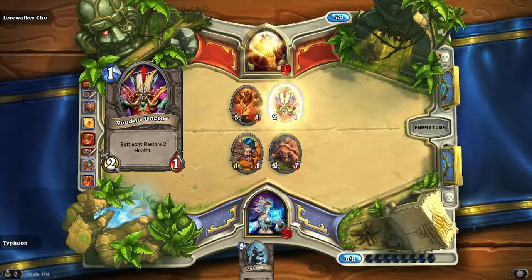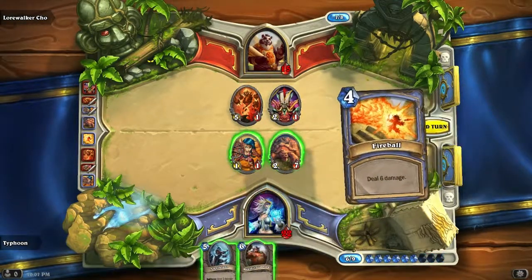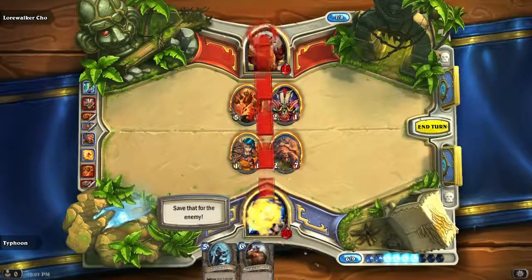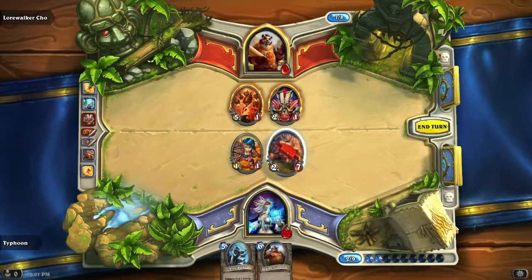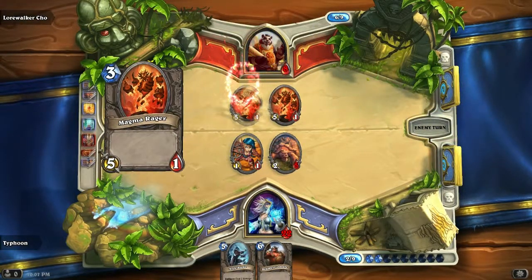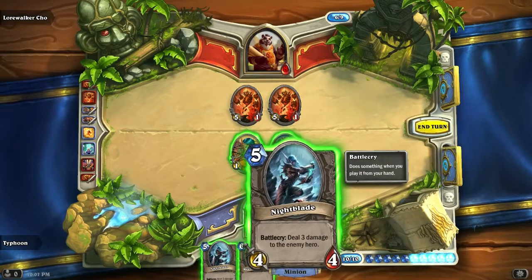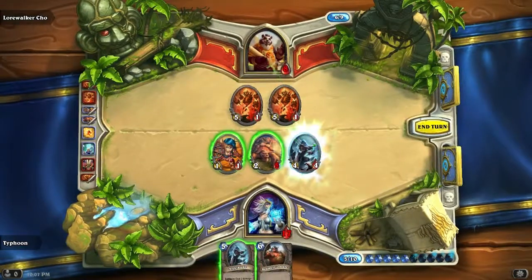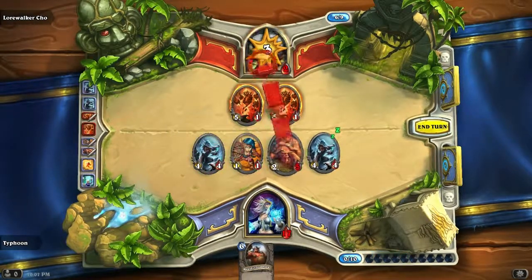Oh, he's attacking me directly now, you douche. What would be the smartest thing to do here? This can do two damage — that shouldn't kill me, right? Deal three damage to the enemy hero. Alright, so I can win the game right here. No, not quite. This one will do three damage to him too. Boom, and then boom — I win.